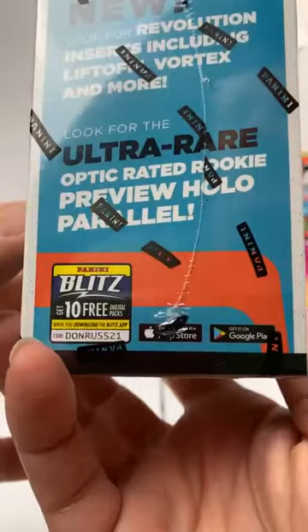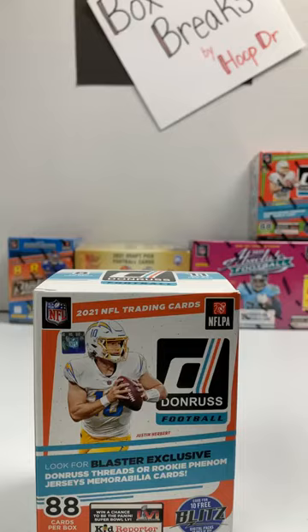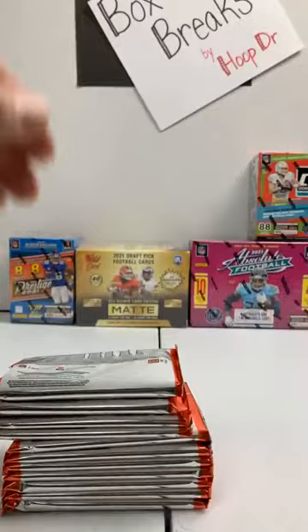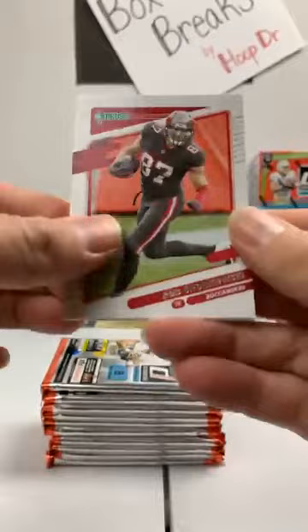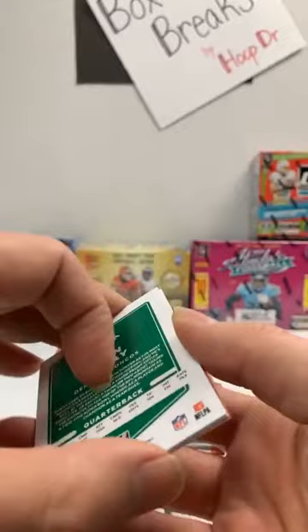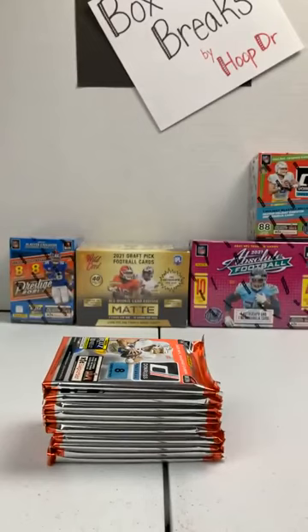Not guaranteed a rookie mem or a threads mem card — would love to get a silver hollow. I've pulled a few of those. A lot of nice inserts in here. It's the Downtown that I've been chasing. I have probably opened pushing 200 of these blaster boxes and I haven't pulled a Downtown yet, so I'm ready. This box had a security tab in it — maybe that's a good sign. Rob Gronkowski, Tampa Bay Buccaneers. Kenyan Drake, Raiders. Tim Patrick, Broncos. Marshawn Lattimore, Saints. Jameson Crowder, Jets. John Elway, Broncos. Rated Rookie, Miami Dolphins — Jaelan Phillips.